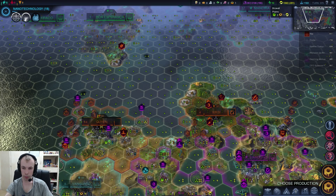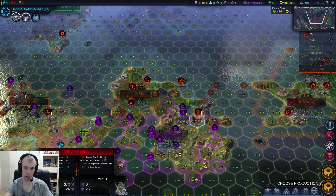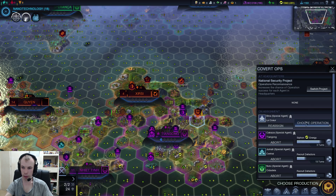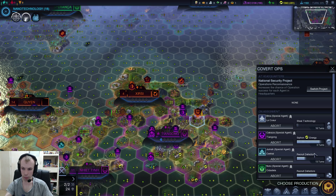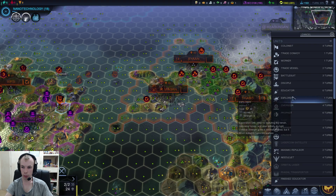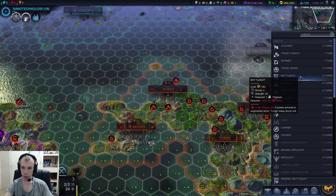I'm gonna have the educator heal up before we do anything else. Attacking would probably not be wise, so I'll have him fortify and heal up. We built an educator — let's keep building those. Let's also get a battle suit happening.